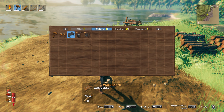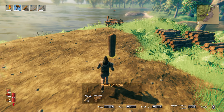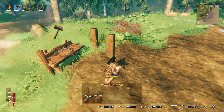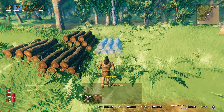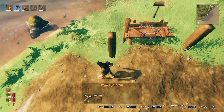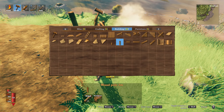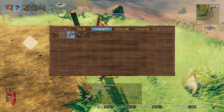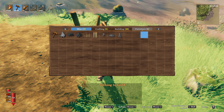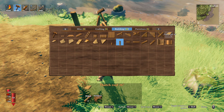We also just need to quickly get a roof over the workbench — nothing spectacular, just if I need to repair the hammer. Probably just grab all that wood. The important part is going to be making it even. We'll use a foundation to help make sure it's even. It looks pretty good.